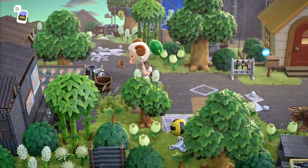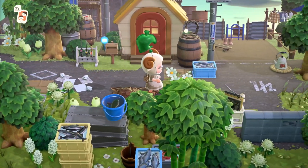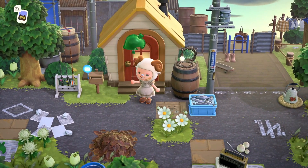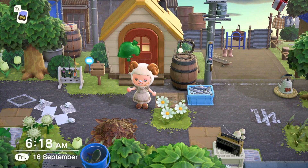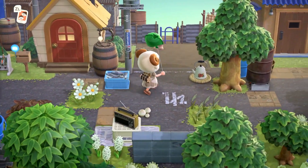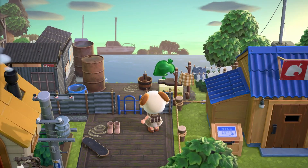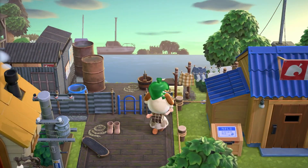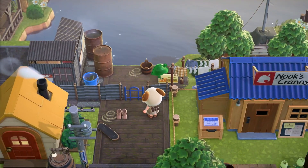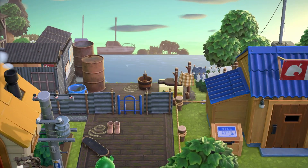Down here we just have some more natural design. You can't access any of the beaches — you can technically access the left one but there's nothing on it, so you don't have to bother. Inside we don't have anything apart from my bed and a rug, so we're not going to go in there — I'm just not much of an interior designer. Back here we have a little lake view and I tried to make it look as if the boats were actually on top of the water.